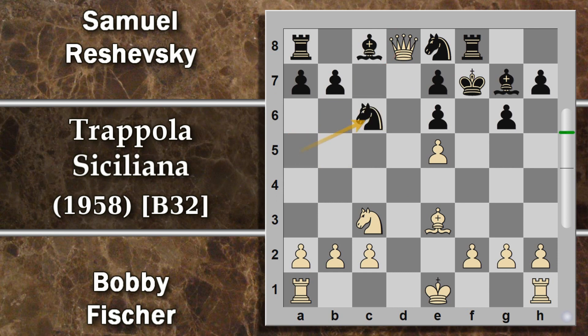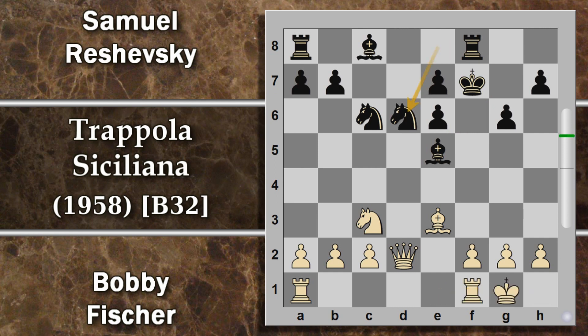Si prosegue quindi con cavallo c6. Probabilmente Reshevsky avrebbe già potuto pensare di abbandonare, però con un tale ammontare di pezzi ancora sulla scacchiera qualche speranza c'è. Forse ora si riesce a recuperare pure il pedone e5. Di fatti dopo donna d2, che prevede un attacco futuro su questa linea, segue alfiere per e5. A questo punto il bilancio è una donna in vantaggio per il bianco rispetto a due pezzi che ha viceversa guadagnato il nero. Netto vantaggio Fischer: si prosegue con l'arrocco, quindi il re al sicuro.